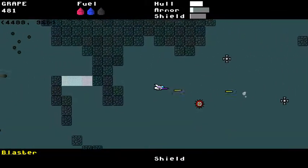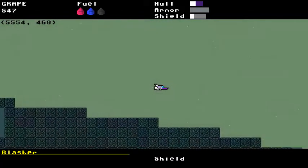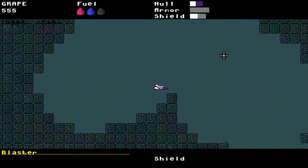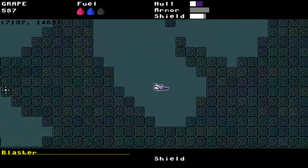My intention was that they would turn red when they're dropping their bombs, just as another little animation. And they should turn white when they get hit, like everything else. But right now that's not happening — they're turning red when they get hit.